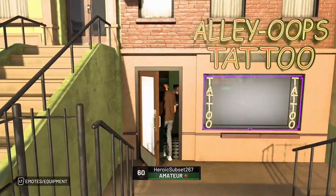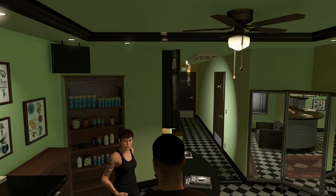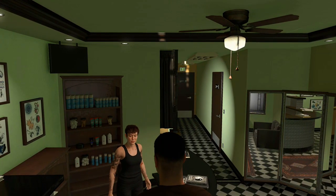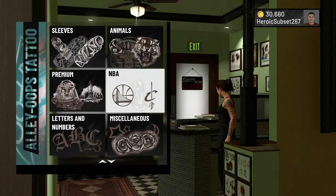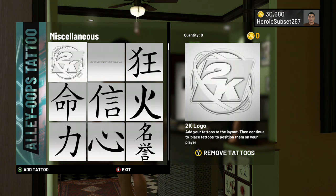Whenever that loading ball goes away, go right back into the tattoo shop — but make sure you wait. After the loading ball goes away you'll know it's working when you go in and the screen is floating. Wait and the screen should pop up so you can get a new tattoo.